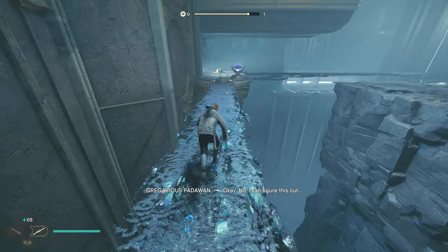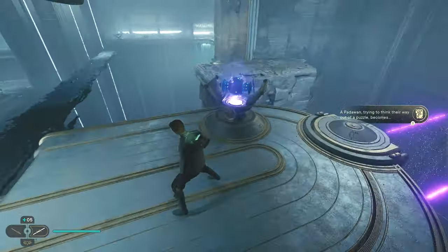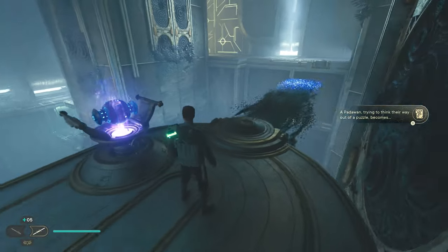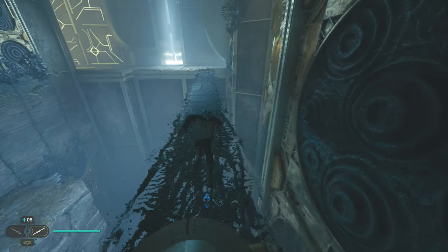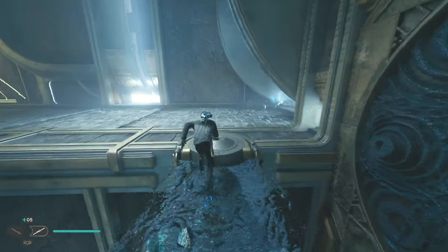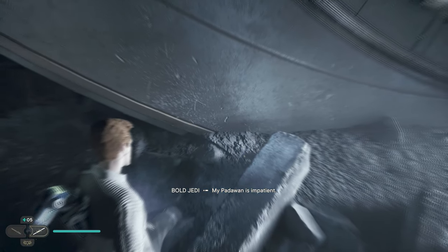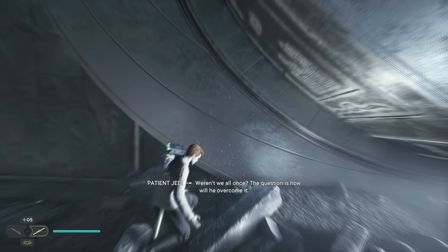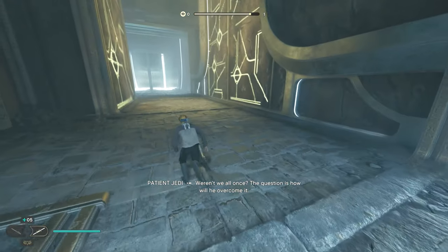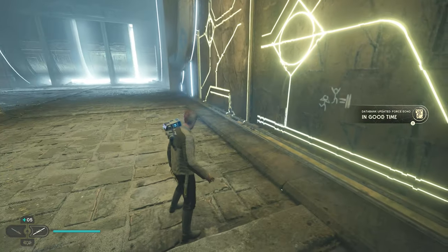Double back to the bridge projector, and while standing next to the projector, Force Pull the nearby lever to raise yourself and the projector to an upper level, then cross the now elevated bridge. You can interact with the Force Echo on the other side for the In Good Time databank entry. Move down the hall and have BD-1 scan the wall painting on your right to unlock the A Secret Meeting databank entry.